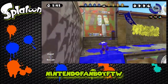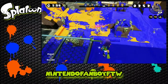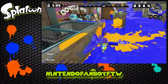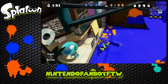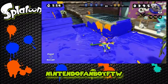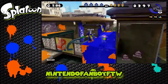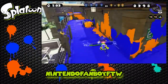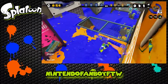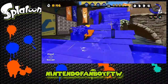Ink splattering is way more useful and is actually the only thing that really matters - not kills. You don't really want to go for kills unless you're protecting your land or helping teammates. The rollers in the game are kind of like the main ink setters - they help lay down all the ink. Everyone else kind of protects them, which is why guns and other weapons exist - mostly to protect the rollers.